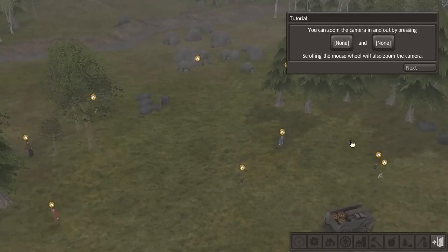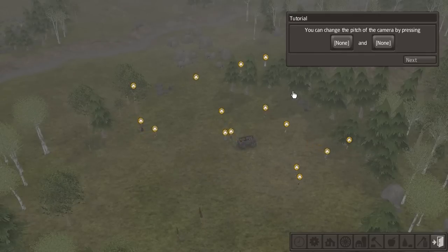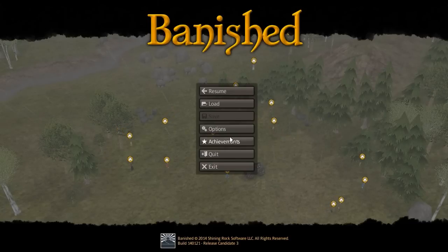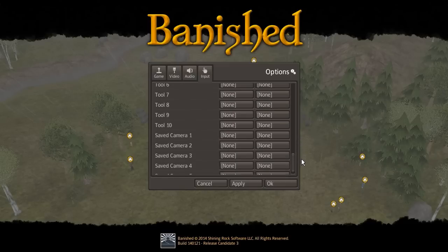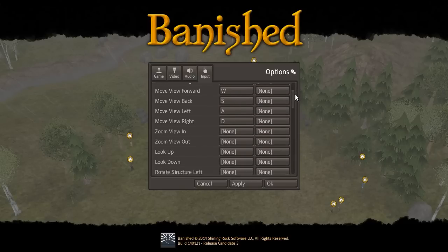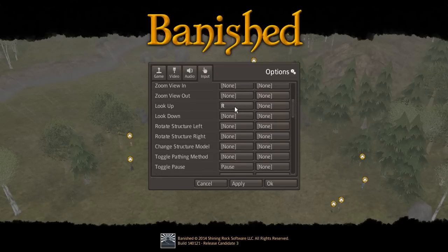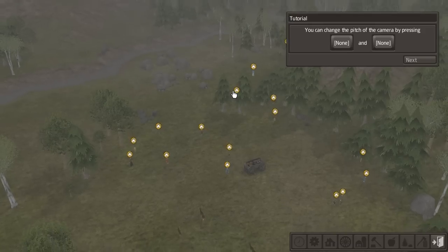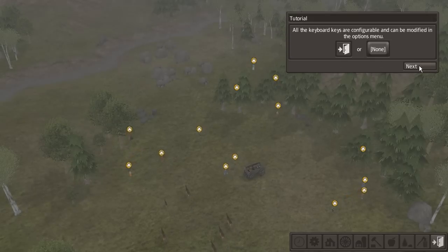Oh look, it's starting to rain — what do these guys think of that? Not so happy. I need to set a pitch key — let me go into options. Rotate, pitch, look up, look down — I can set those keys there, that'll be the pitch. All the keys are configurable in there, which is good.